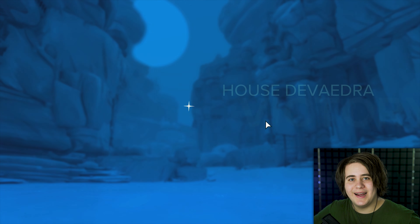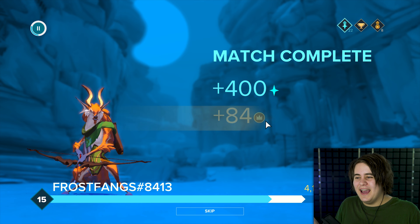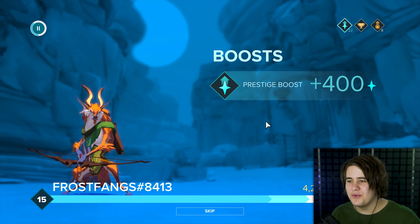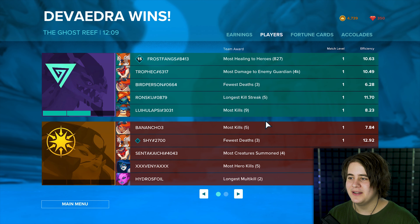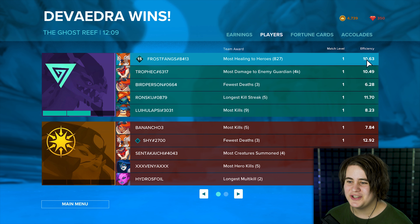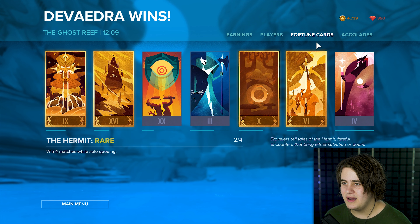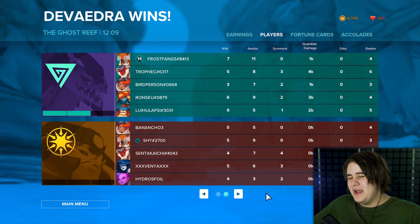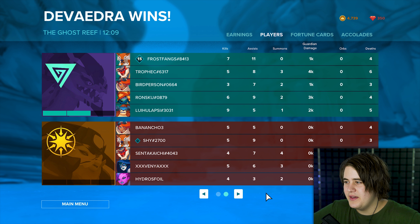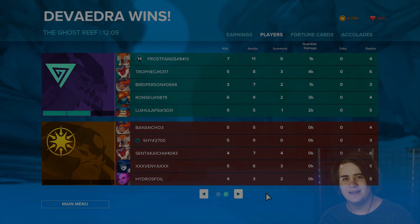That was kind of a confusing match, but we won. I think I showed you Voden successfully. I did okay with him. I kind of wish I went for the other arrow upgrade — the spread arrows felt like they sucked. Every time before I used the recommended upgrade, and I can see why. Seven kills, four deaths. Voden on the enemy team went five to three, so I did better. Weird build, wouldn't recommend it. Thank you for watching, leave a like if you enjoyed. Let me know what character you want to see next, and as always, stay frosty.